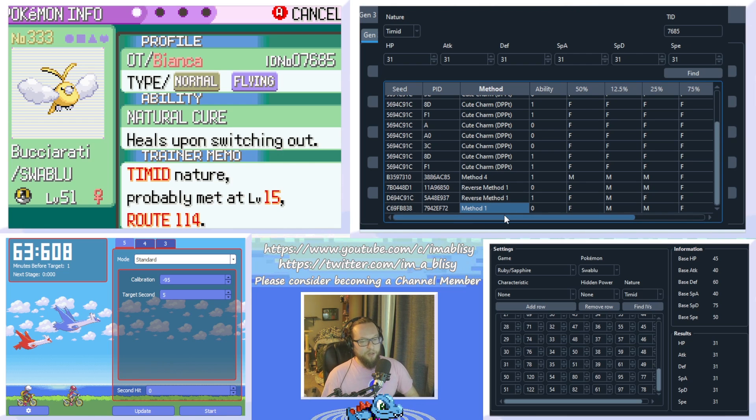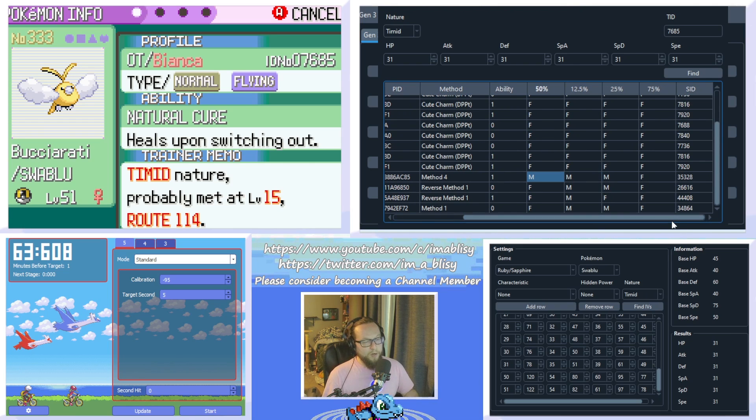Now what would we have done if both results also showed female? If it comes down to it and you have two or three options for what your secret ID could be, it's very simple — you just try to RNG a shiny with all of them. If you fail and it's not shiny, then you know that's not your secret ID. To do that, you can follow my wild Pokemon guides, which I'll have linked in the description or comments.